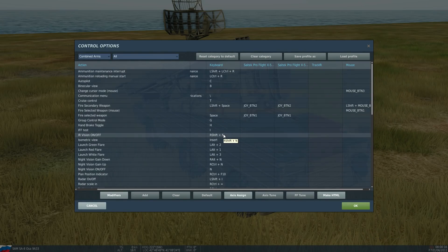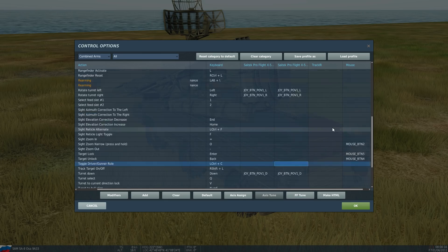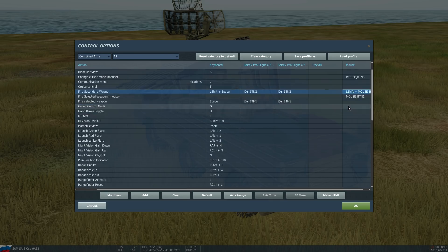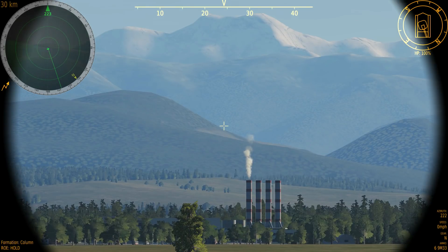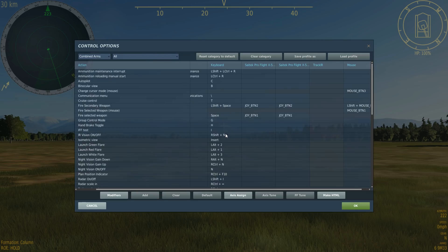Back to controls: to lock onto a target it's going to be the Enter button, and to get rid of that lock we use Backspace. To fire the active weapon — fire selected weapon with the mouse, it's going to be mouse button one. You can put that on your joystick as well, but I just use the mouse for everything. To fire a secondary weapon like guns, it's Left Shift plus mouse. To zoom in, press and hold for zoom narrow — that's right mouse button press and hold. We're commonly being shot at by Flankers, so that's who we're going to be dealing with today.